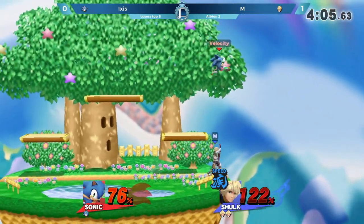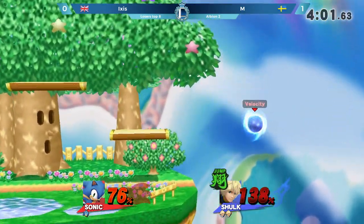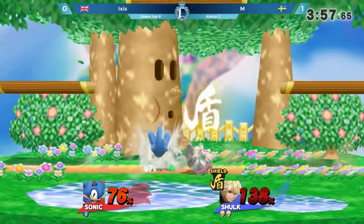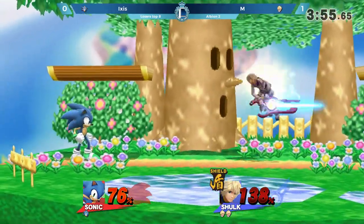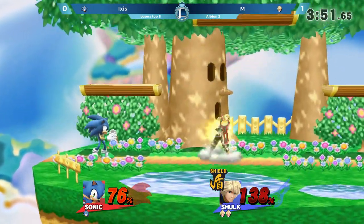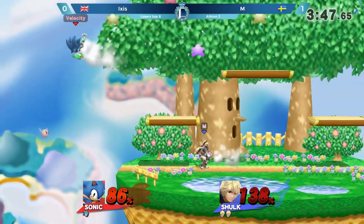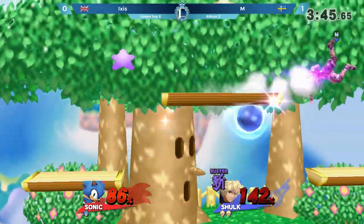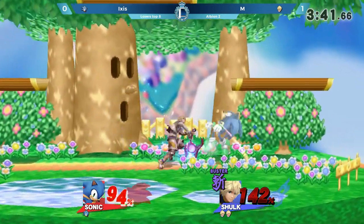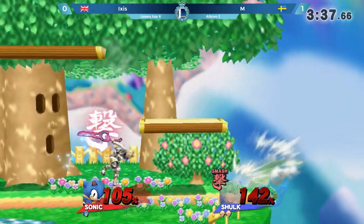Ixis really needs to take the stock immediately if he wants to remain in this game. A great back air — not quite enough just yet. The Monado Art making that air slash so, so good at recovering. Wonderful little dash dart to that grab — very, very nice coming out from M. He's spacing this set looking very, very strong.